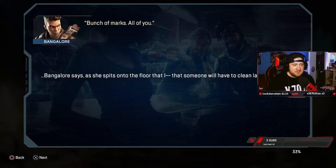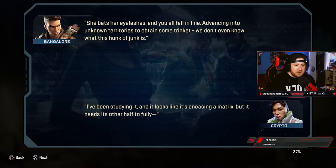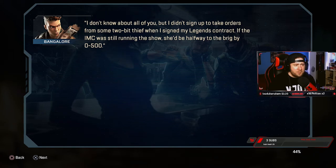Bangalore says as she spits on the floor: 'You all fall in line advancing into unknown territories to obtain some trinket - we don't even know what this hunk of junk is.' 'I've been studying it - it looks like it's encasing a matrix, but it needs the other half to fully...' 'That wasn't a question. The only reason I went to that awful place was to make sure none of you ended up in a body bag or as Caustic's latest experiment. Instead we get to be Loba's little errand boys. I didn't sign up to take orders from some two-bit thief - if the IMC was still running the show, she'd be halfway to the brig by now.'